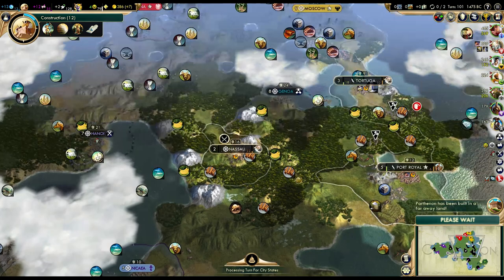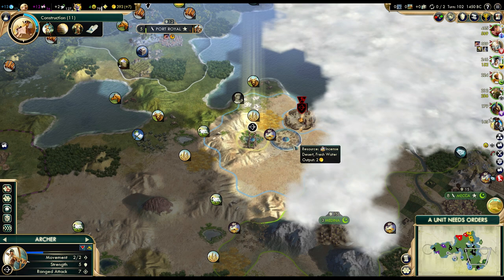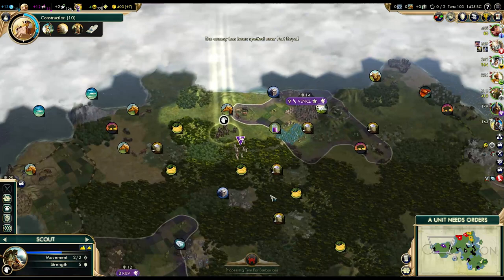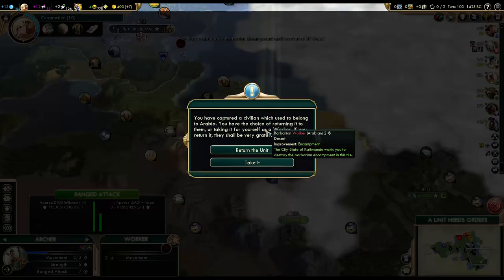There are quite a few nice city locations but I won't be able to settle all of them. And we got a promotion — Barrage. I don't see any Arabian units — that's good, we can hopefully grab the worker. Five more turns to finish our settler. This is actually going to be a really good city, but I'm a little worried about it being slightly too close to Arabia.